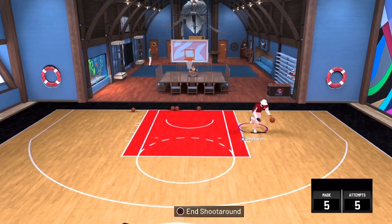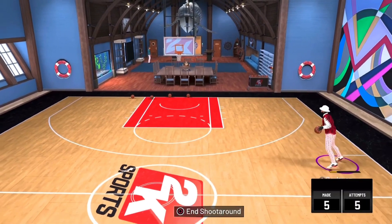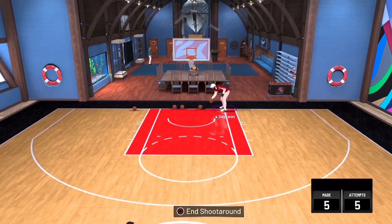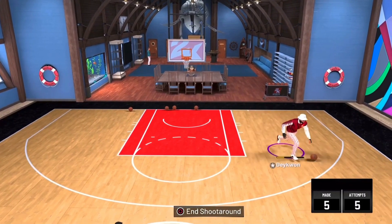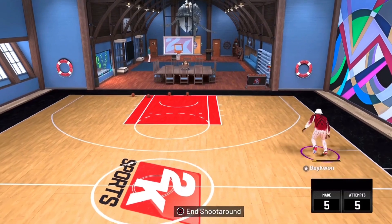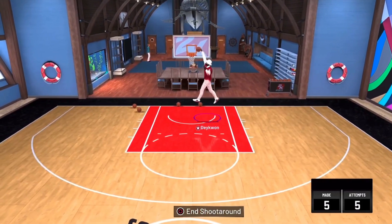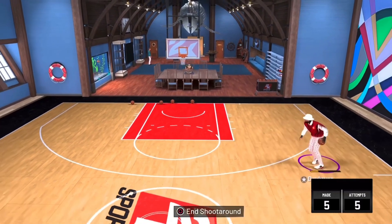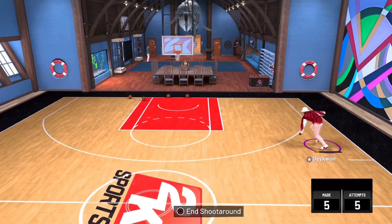The reason that this is so OP is because this is literally a big man dunk package activating Limitless Takeoff. But you can only get this dunk package with a 6'10 and up player, so automatically it's a pretty rare combination to make. But when you do make it, the shit is unstoppable.